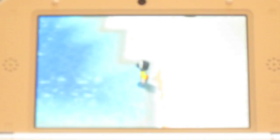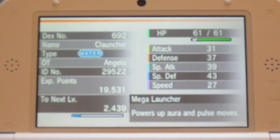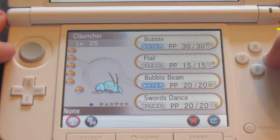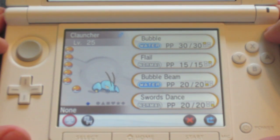Hopefully this video helps you guys — definitely let me know in the comments if it did. Let's check on its moveset and stats real quick. There it is, it's a pure Water-type for the moment, and it knows Bubble, Flail, Bubble Beam, and Swords Dance. That's how you catch Clauncher. Hopefully this video helped you out — thank you guys so much for watching and I will see you all next time.